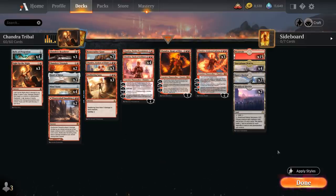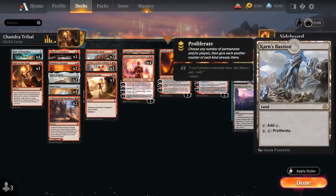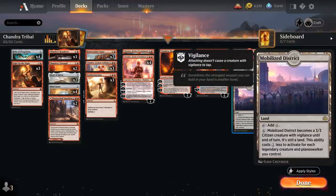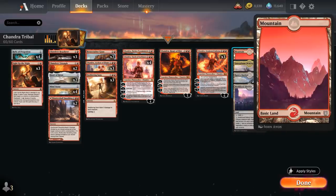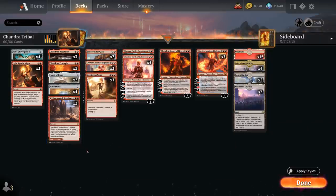For the mana base: 2 copies of Karn's Bastion for proliferating to ultimate our Planeswalkers faster; 2 copies of Mobilized District as a creature land that reduces its activation cost for each Planeswalker in play, becoming a 3/3 with Vigilance; 4 copies of Interplanar Beacon, which gains life whenever we cast a Planeswalker spell, padding our life total against aggressive matchups while still producing red mana; and 15 basic mountains to complement our 2 copies of Shatterskull Smashing.